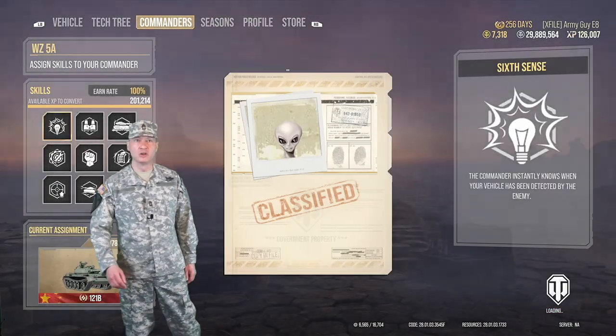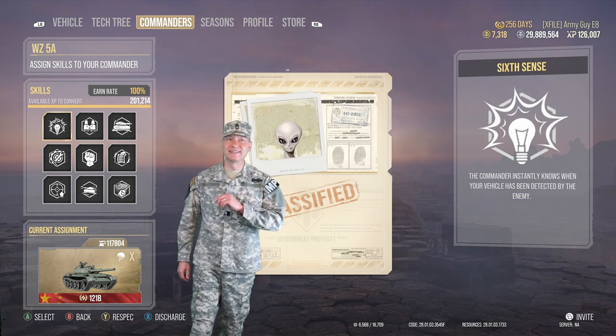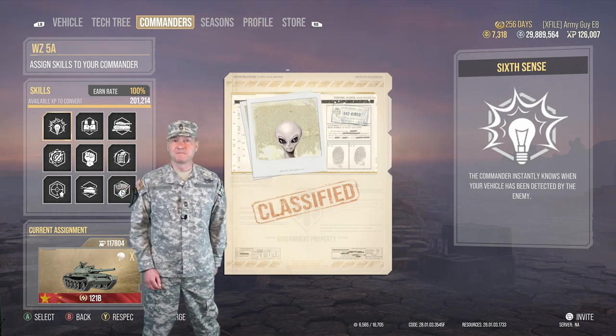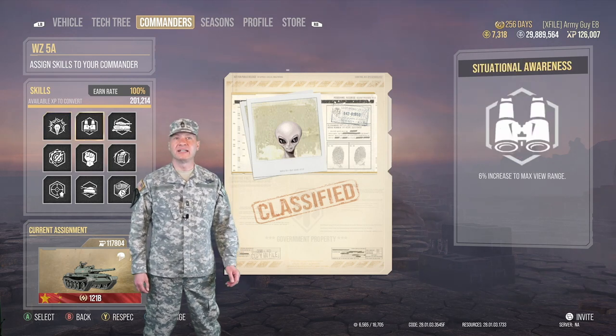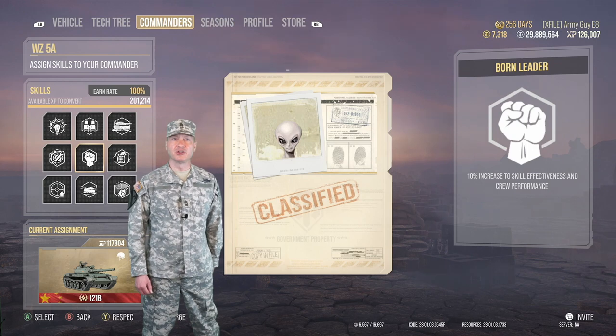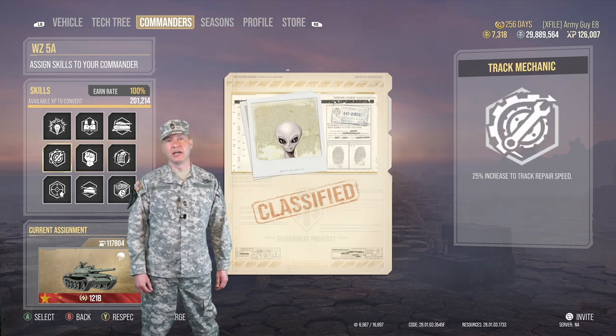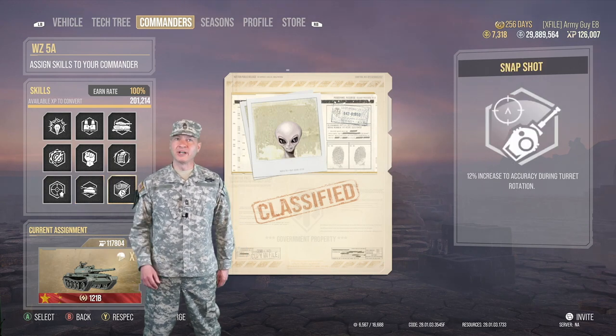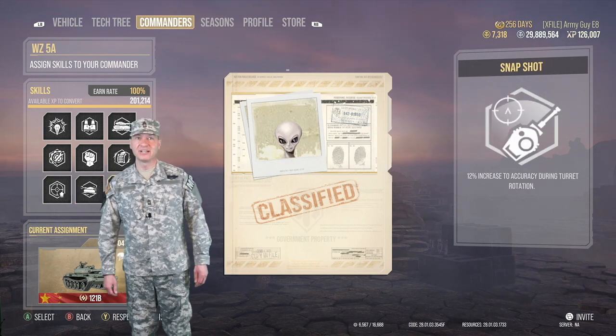Our commander has nine skills: Sixth Sense, Situational Awareness, Camo Expert, Rapid Reload, Horn Leader, Track Mechanic, Steady Aim, Run and Gun, and Snapshot. That's how we're running it, and it's going pretty well for us in this tank.